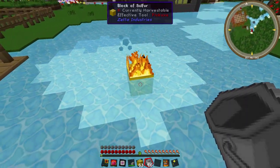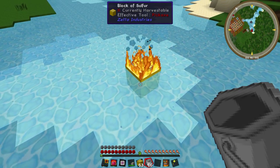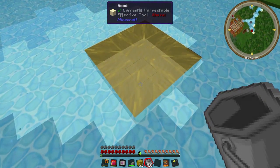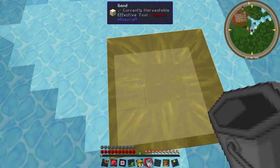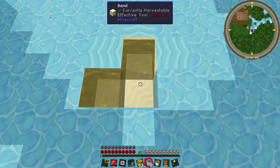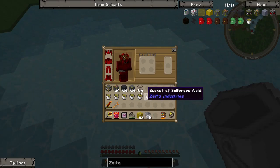It takes a while, but if we wait long enough it will produce liquid sulfur. There we go — we can grab this with buckets. Apparently we can only get eight. The pool will restore itself obviously, so we've got these buckets and we're going to use those as reactants for the electrodes and the big battery we're going to be making.